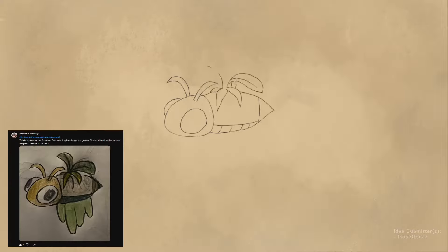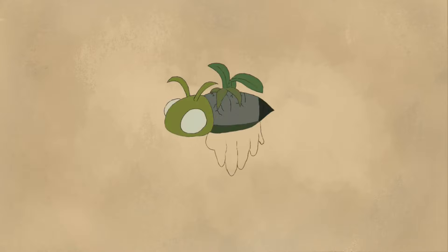Another goo-related enemy is the Botanical Goo Peed. This is the first enemy in the video that has a drawing submission on top of the idea — I still did my own drawing since I need a PNG for a future tournament. The Goo Peed flies around dropping goo on Pikmin. The goo isn't too bad — barely an inconvenience — but if you leave your Pikmin stuck in it, other predators might take advantage of the helpless Pikmin.